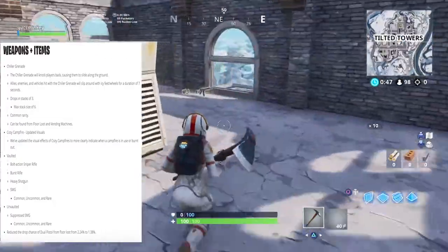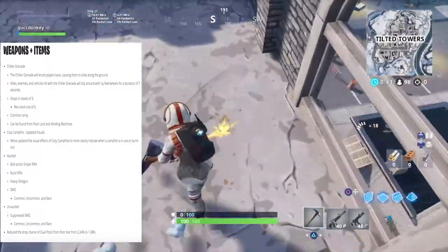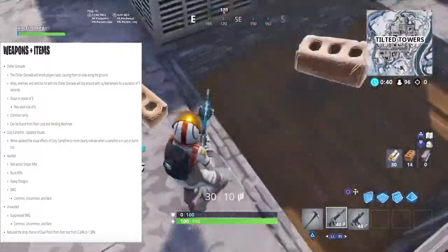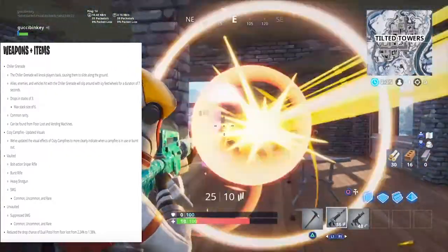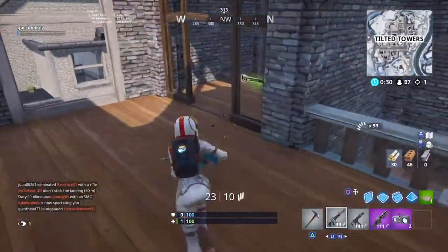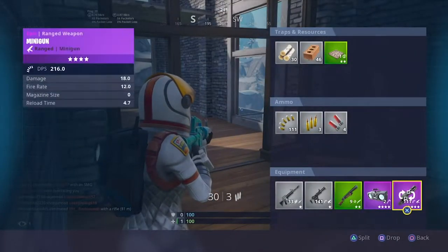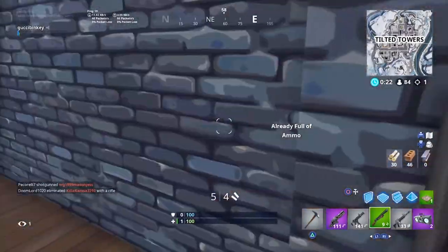They also vaulted the SMG in common, uncommon, and rare. But they basically replaced it by unvaulting the suppressed SMG in common, uncommon, and rare. I used to love the suppressed SMG — it was one of my favorite guns. Now that it's back, it seems to be almost the same exact gun as before; it doesn't seem like they really nerfed it.